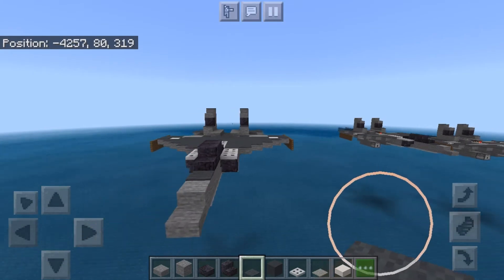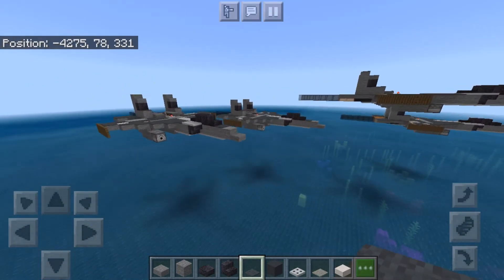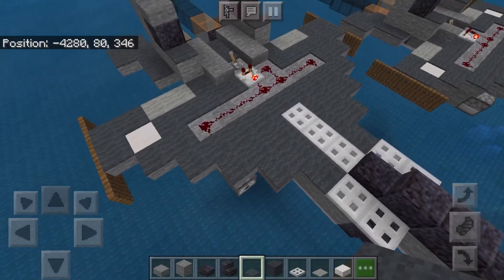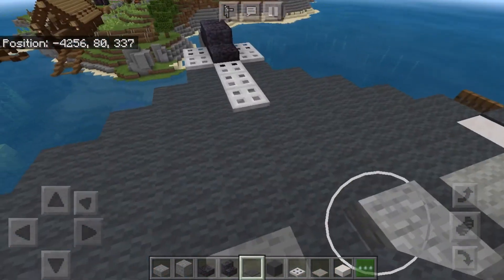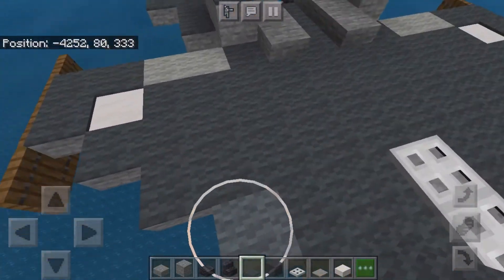So this is the F-15 Strike Eagle done. Now if you want to do what I did with my F-15s here — we have auto cannons on the F-15s to actually work. So if you want to have auto cannons as well, stay and keep watching the video. If not, go ahead and leave.